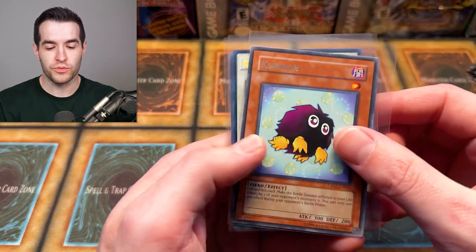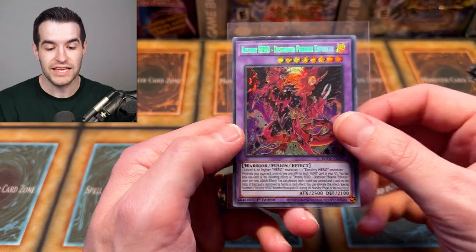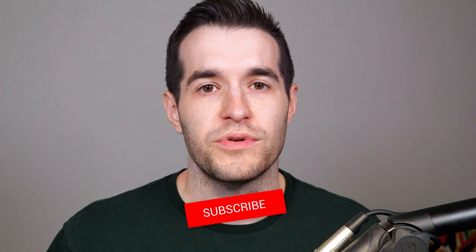But before we actually figure it out, we have a giveaway. I'll be giving away these three cards: a CP02 Kariboh, a Ruddy Rose Dragon, Ragged, and a DPE — Destroyer Phoenix Enforcer. Just like the video, be subscribed with notifications on. Let me know down below: do you think the old school packs or the new packs that just came out in the last year will have more value?